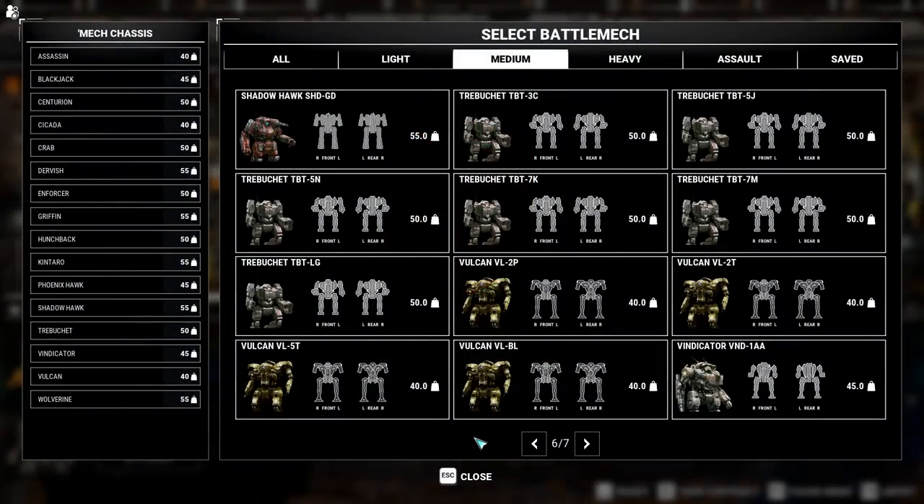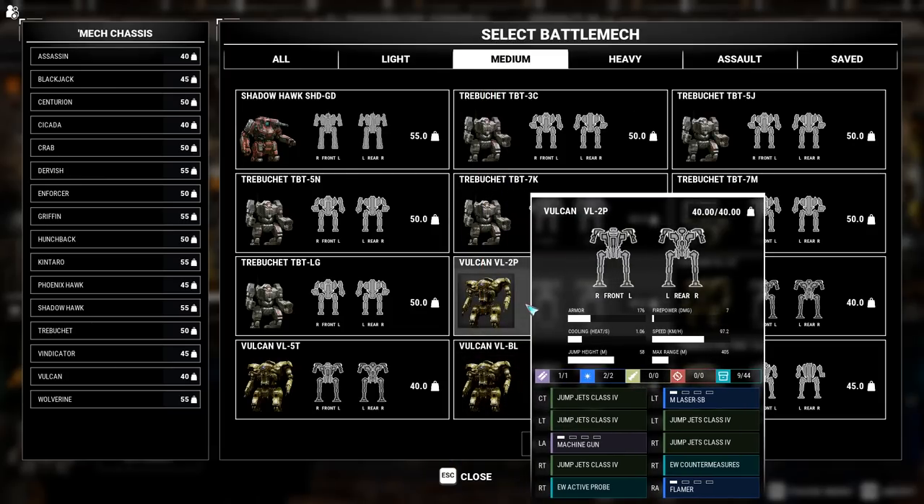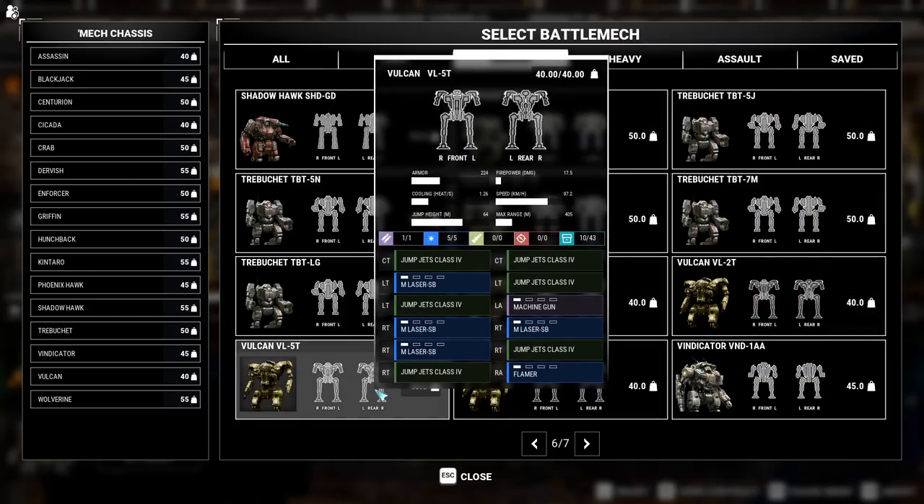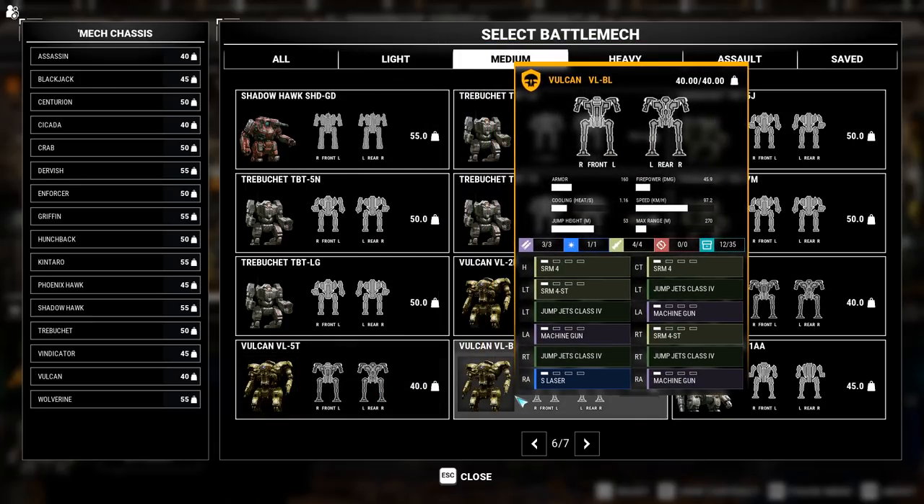The DLC has 2 new medium mechs, 1 heavy mech, and 4 assault class mechs. We'll start off by looking at the Vulcan medium mech, which is 40 tons with above average speeds of 97 km/h. They have nice thin arms and torsos, but unfortunately those tiny arms mean smaller weaponry in them. All Vulcans have jump jets and they have space in the legs for ammo as well.